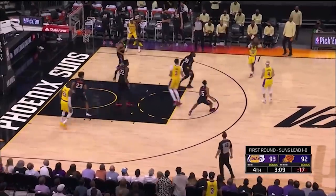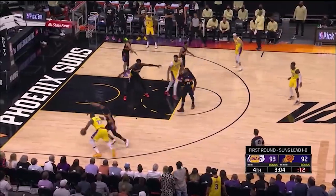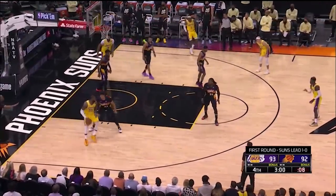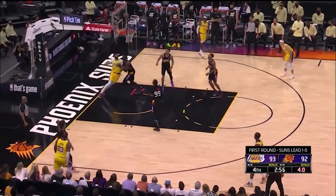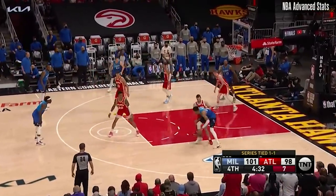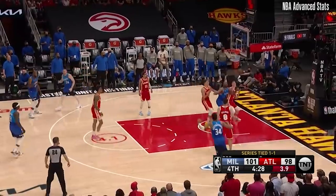I decided not to include post-ups since we're really talking about jump shooting, but I did want to include a couple of buckets — like this LeBron back-down that turned into an incredibly difficult turnaround fadeaway from 15, giving the Lakers some crucial breathing room in their Game 2 win. And Giannis turned this back-down into a dirt-leg fade of his own, extending their lead enough to avoid any pressure down the stretch as they won this game going away.